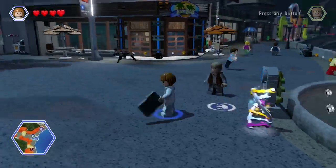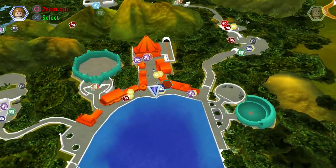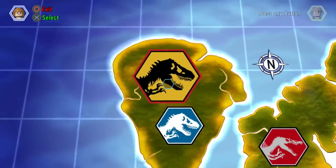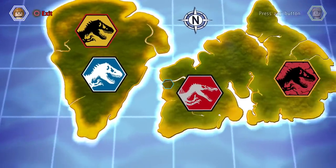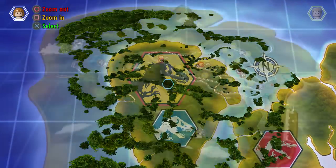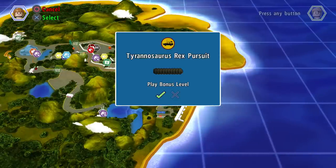We finished the story, but now we have the bonus levels to go check out. If we walk up to one of the maps, there are bonus levels in each and every area. We're gonna start off chronologically, so we're gonna go first to just normal Jurassic Park. I believe this one is the Jurassic Park one, and our first bonus level is Tyrannosaurus Rex Pursuit, so let's head into this bonus level.